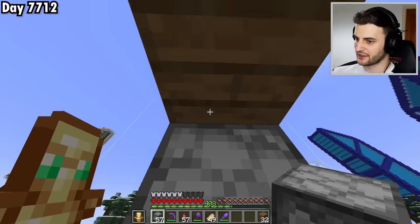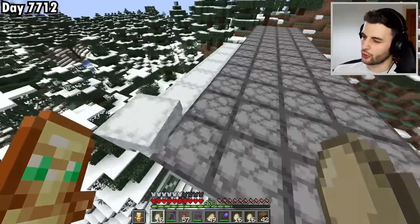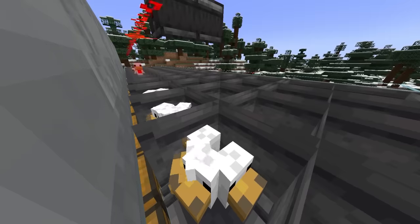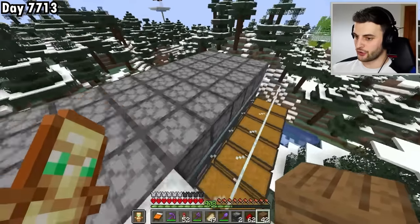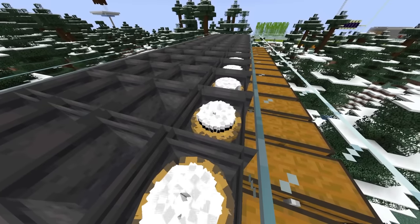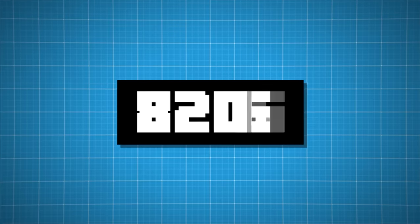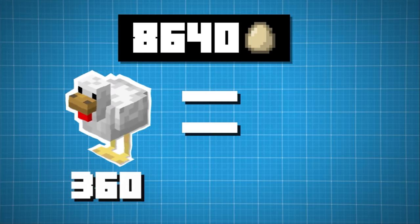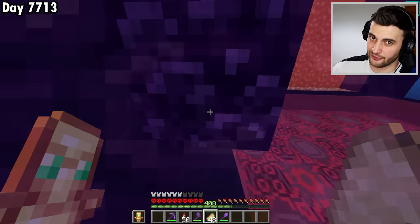I put glass around the edges so the chickens don't think they can jump out, and finally I need loads of dispensers facing downwards into the cauldrons. I'll use all the eggs I have to fill as many dispensers as I can, activated by observers, to create all the chickens. In total I need 8,640 eggs. I've got 360 chickens that get about 800 eggs per day, so I should have all the eggs I need to fill the farm in about 11 days.